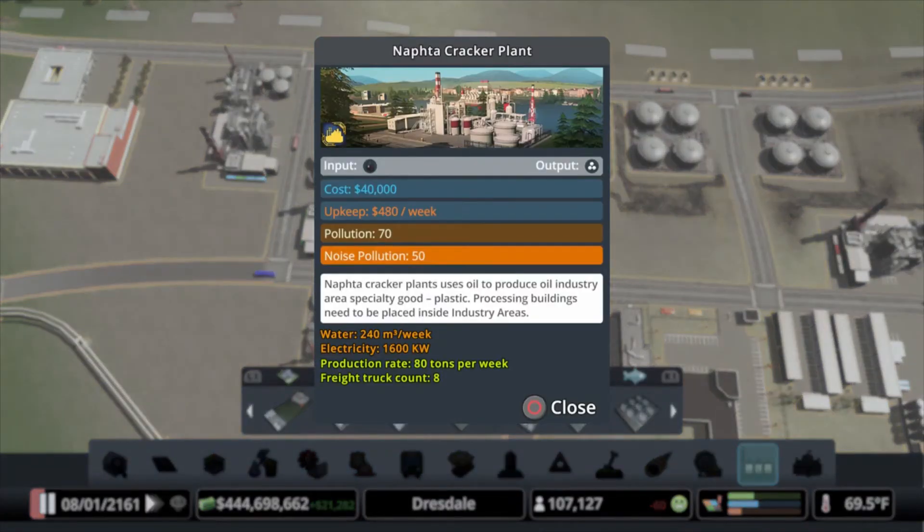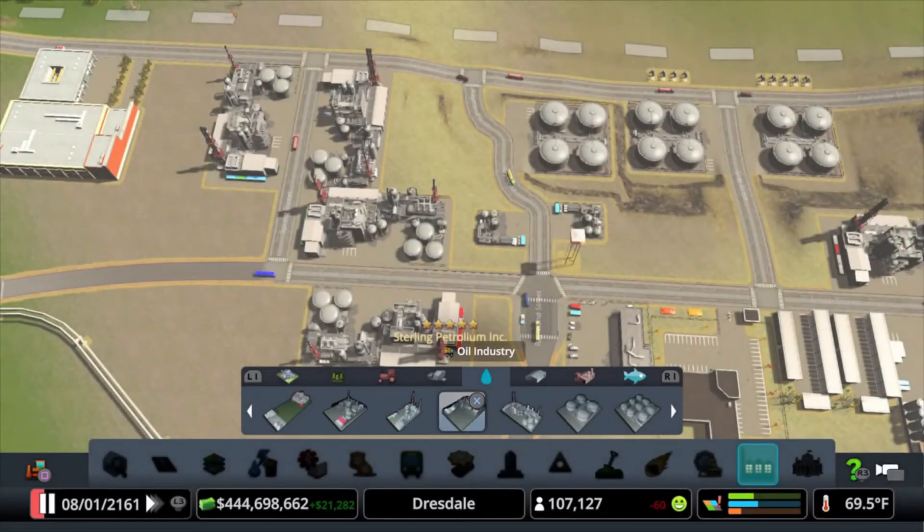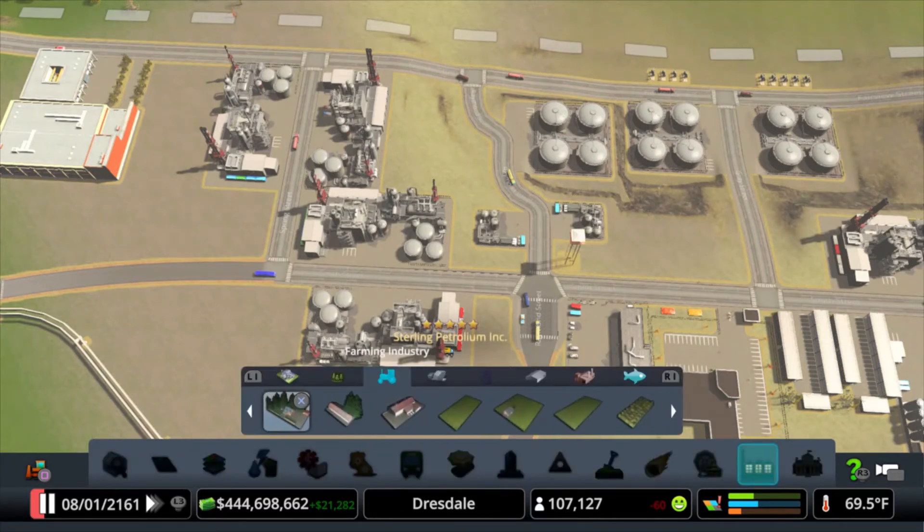So the processors — in every case but farming — the bigger processor is the better processor. The nafta cracker is better than the petrochemical plant. The waste oil refinery is better than the oil sludge unit. The same thing with the sawmill versus the engineered building. The pellet plant in forestry is better than the biomass one.